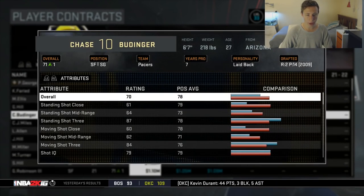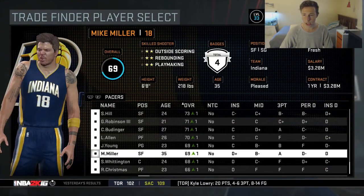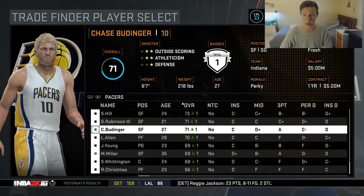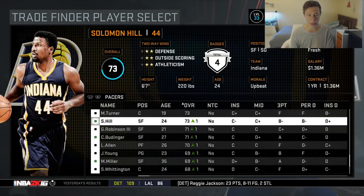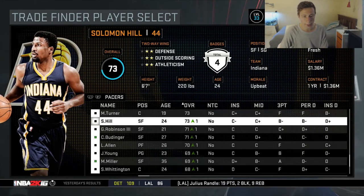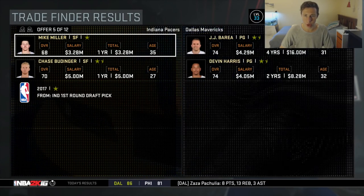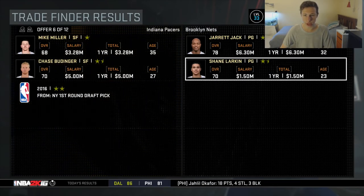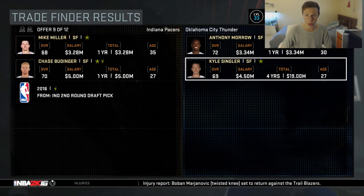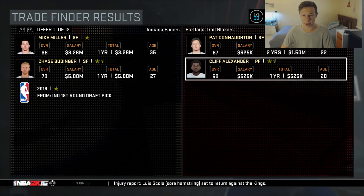Chase Budinger might be on the move. Let's trade Mike Miller first - he's on a three-year three million dollar contract - along with Chase Budinger and Solomon Hill, just to get rid of some players so I can sign Danny Granger. We only get one offer. I guess not Chase Budinger and Mike Miller. Looking at options: Norris Cole, Anthony Morrow - a great three point shooter - along with Carl Landry, but he has a pretty big contract. This would be a great salary move.